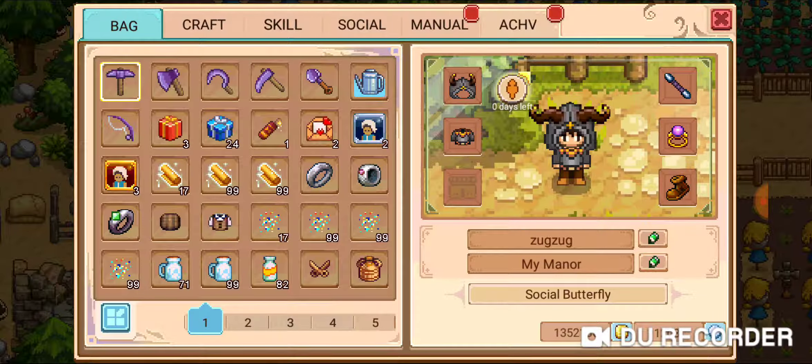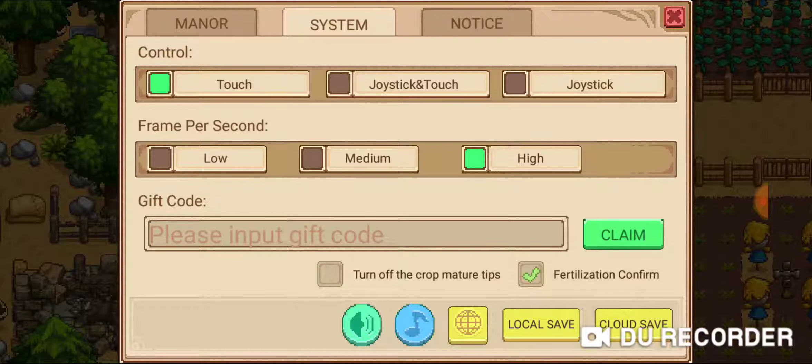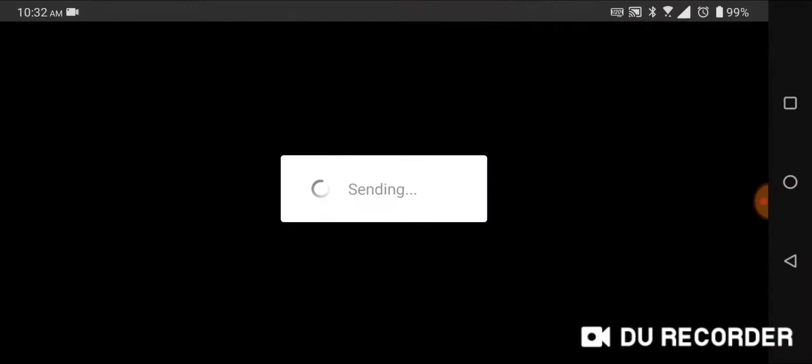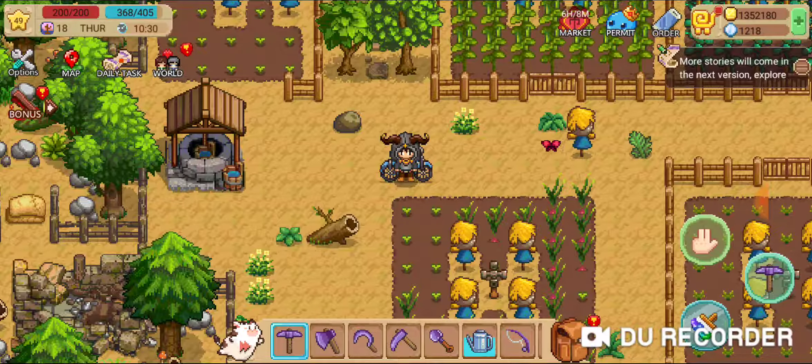It's not much, but every little bit counts, right? So if you just go into the options area, click on your manor, and hit this share button — you can do this once every 24 hours. Hit share, it'll share it onto your Facebook as a post, and you get 10 diamonds. That's pretty much it.